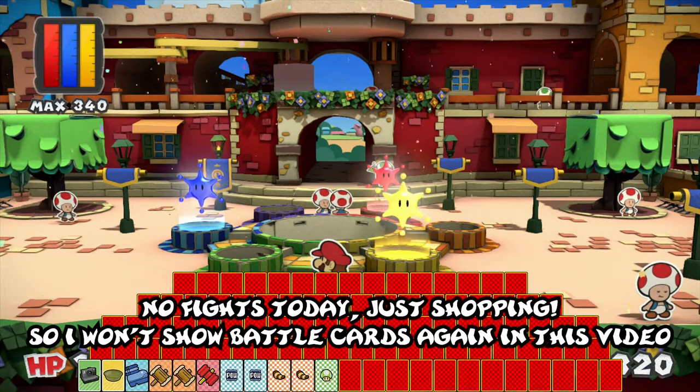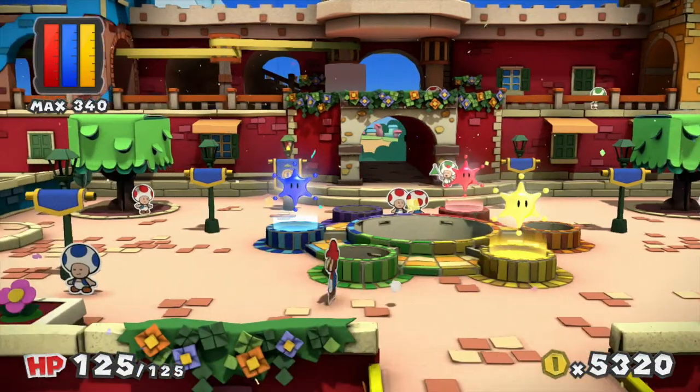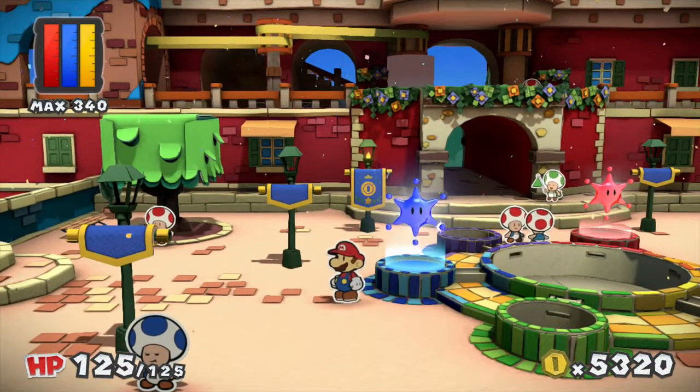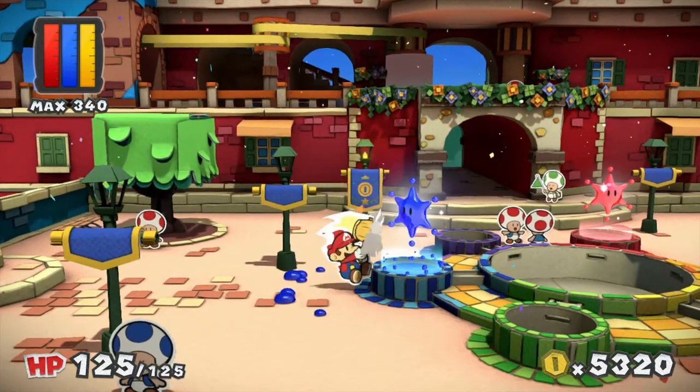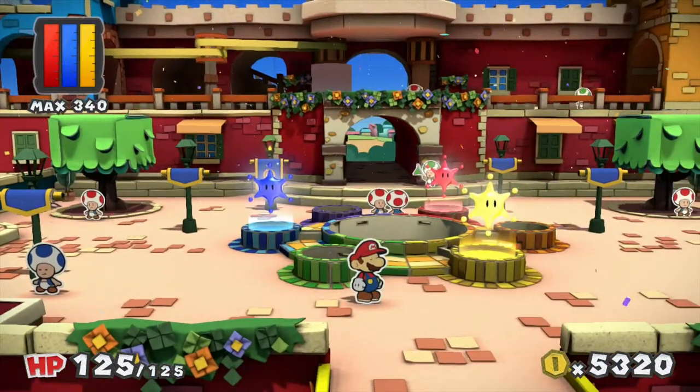Hey there everybody! Welcome back to Paper Mario Color Splash. Last time we defeated Ludwig Von Cooper and rescued the big blue paint star and did a dance — that was pretty much it.